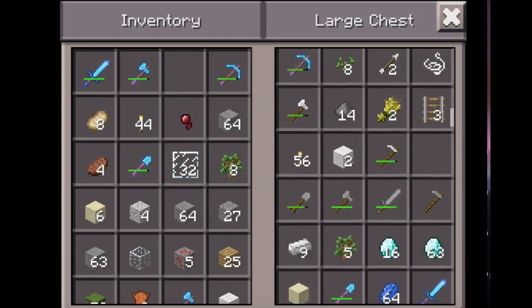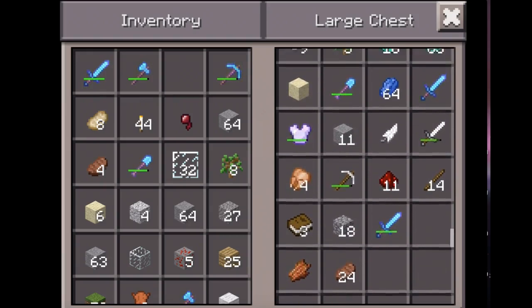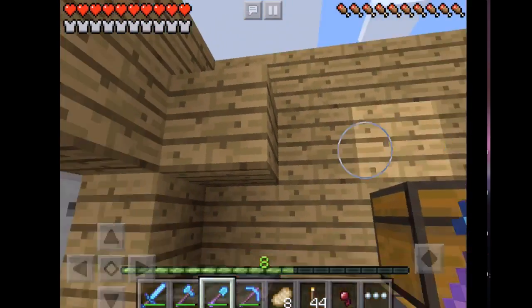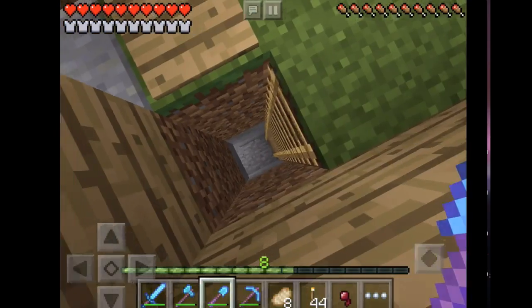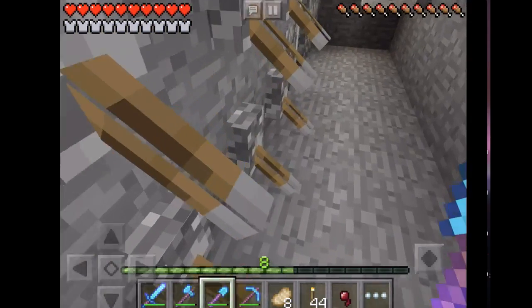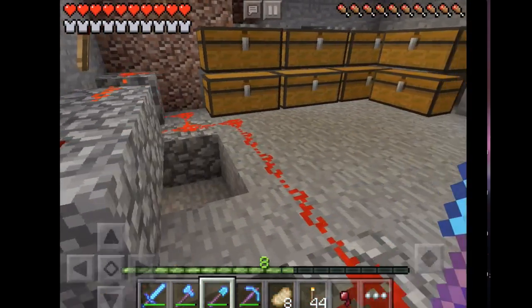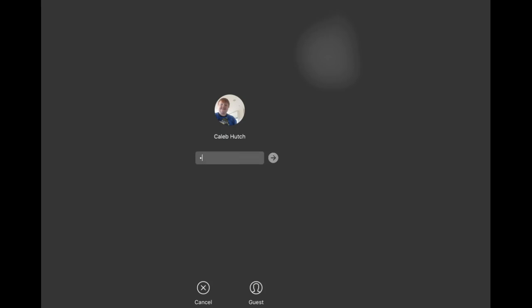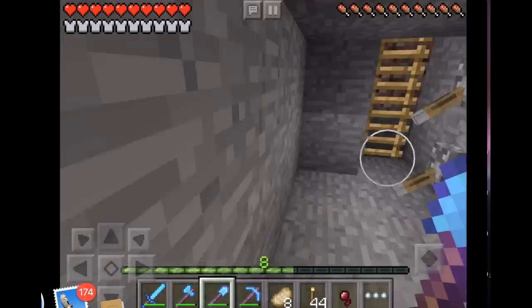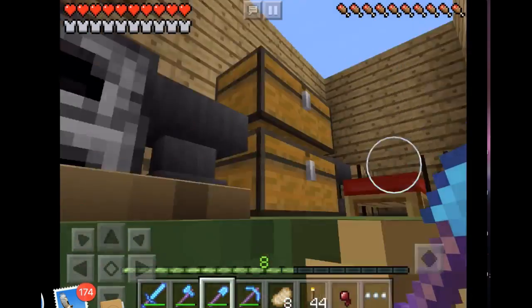I did cheat a little bit on some stuff, just to admit it. But the house is all legit — everything in the house is legit except for the anvils. I made one anvil legit but not all of them. The redstone's all legit, the chests are all legit. Everything's basically legit except I did go mining but then I started cheating to get better stuff.